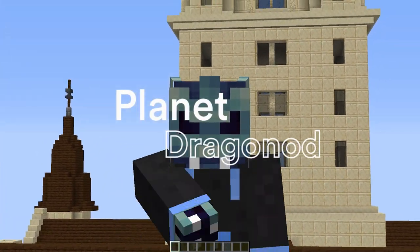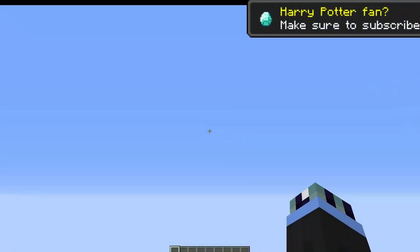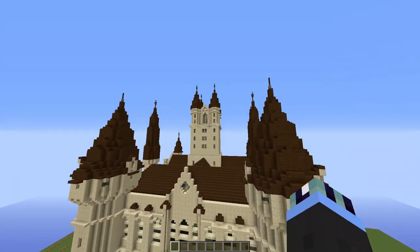Hello everyone, this is Dragonhold and welcome to episode 7 of Household Hogwarts in Minecraft. And as you can see behind me, we do have the beginnings of the East Wing. And my gosh, it is looking spectacular. And of course, the mighty Ravenclaw Tower, which we will be completing this episode.